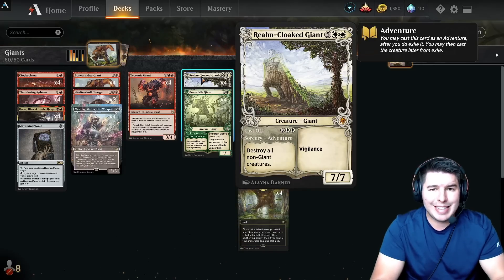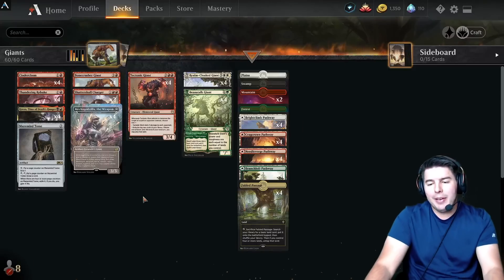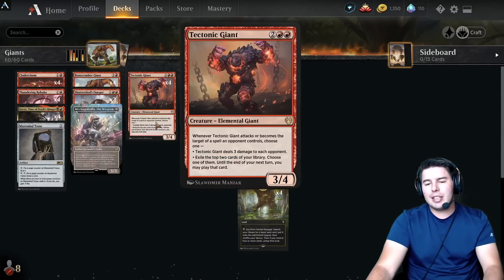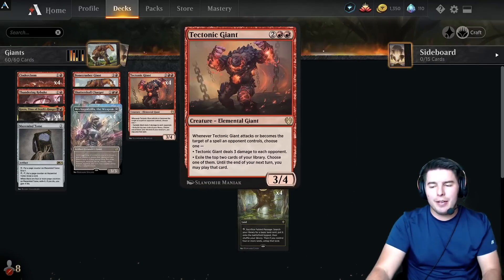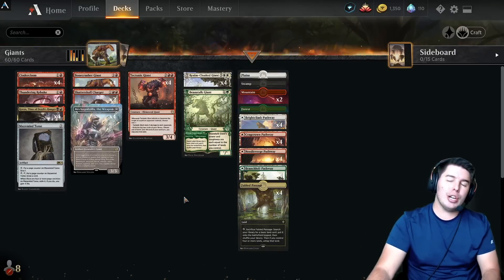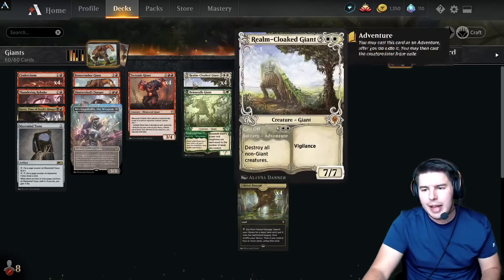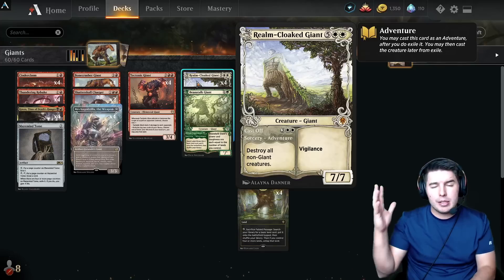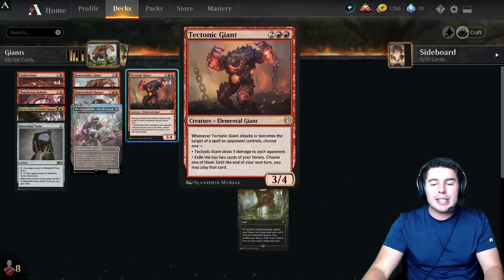Everything else that's a creature dies — that's really cool. It means on turn five we can play out Bonecrusher Giant, Tectonic Giant, then Realm-Cloaked Giant to destroy their board and swing in for free. We can do it again next turn if we have another one. A one-sided board wipe is a very powerful thing, and that's basically the idea of this deck.